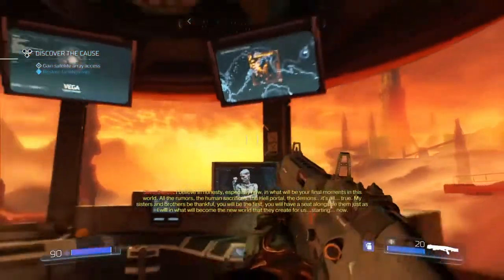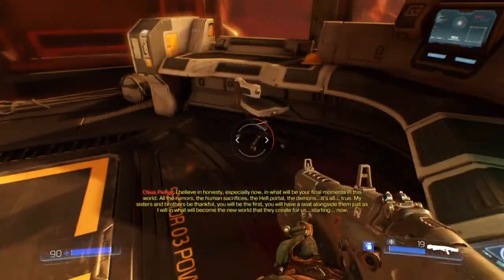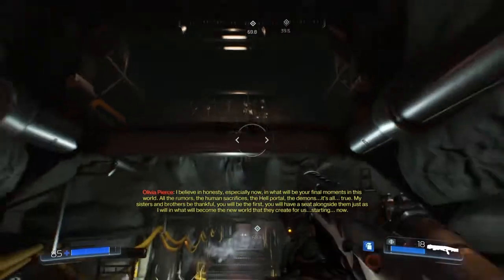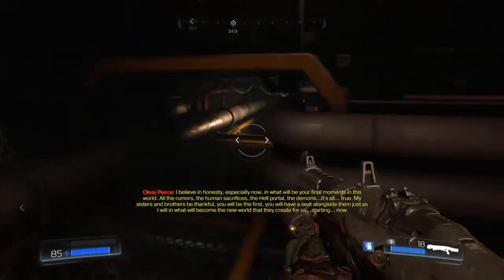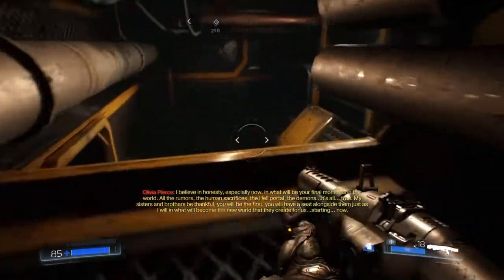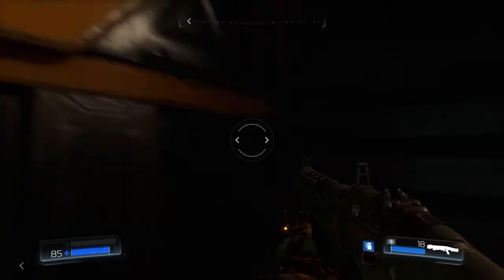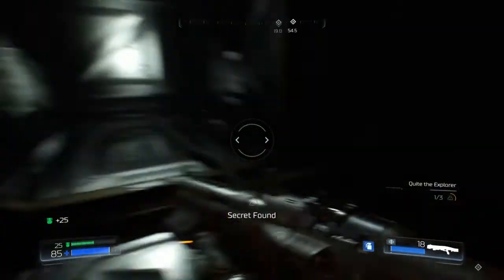Is this the Olivia lady? Oh, that literally did nothing. Wait, did the chair move there? It did — that's sick. I didn't even mean to do that. Is this a secret? I hope so. Crouches — standard crouch. Do I have to go this way or is there something like that? Secret found! The challenge is called 'Quiet the Explorer.'